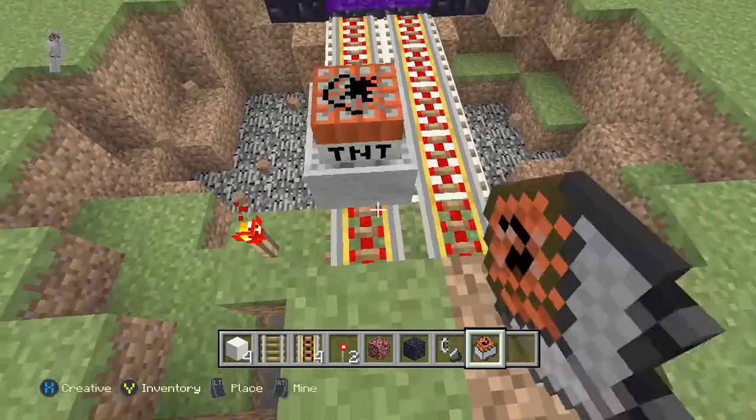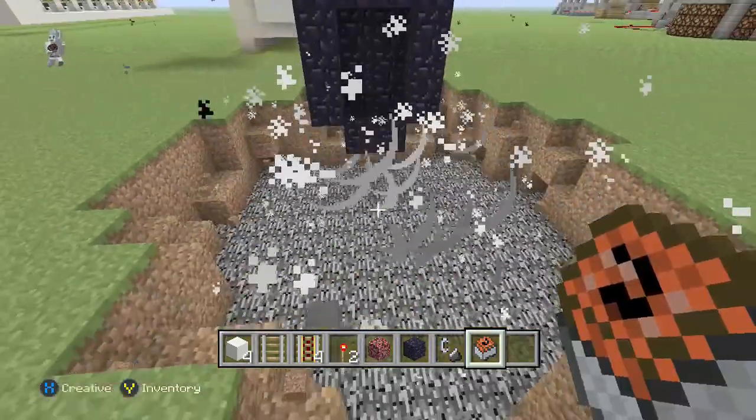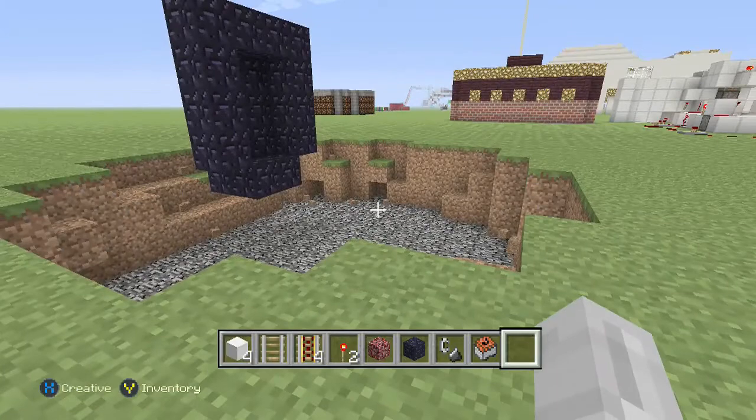As you can see, I'm going to spam it right now with a ton of TNT, and that's how they explode — because they cram into each other. That's what was happening on the other side, but it was still coming through the portal, even after it was destroyed.